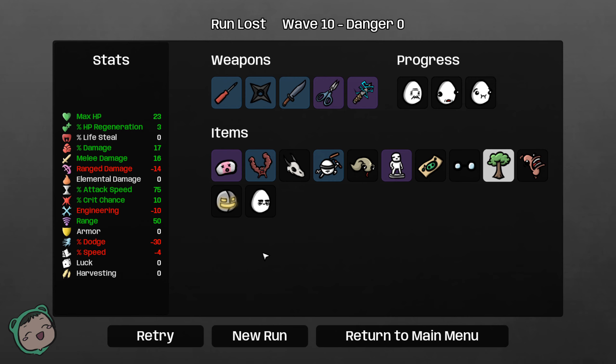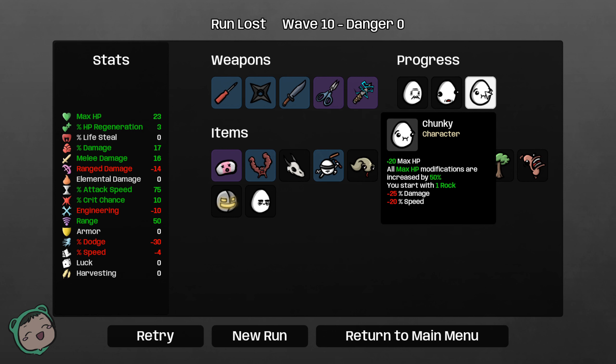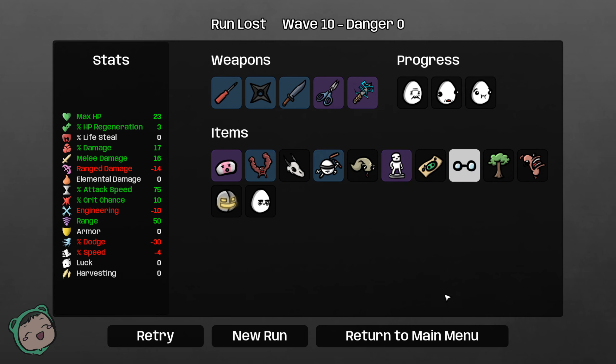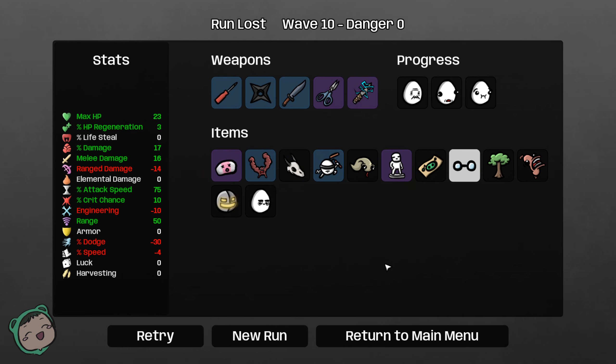That was fun. That was my first run in a long while. I did random and we got the Crazy. We unlocked old, lucky, and chunky. These were my weapons and these are my items. This has been the early access of Brotato — I'll link the Steam page in the description down below for those that are interested. I'll probably stream this as well. Hope you enjoyed this, till next time — thank you for watching and have a nice day.